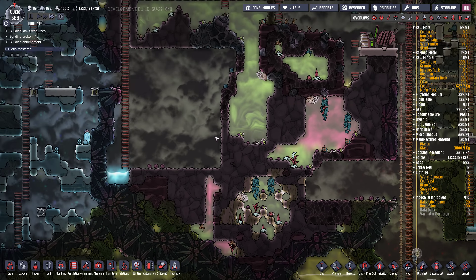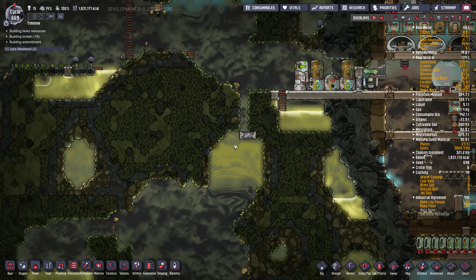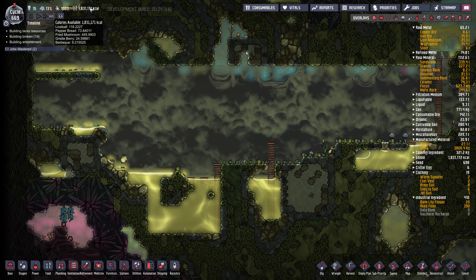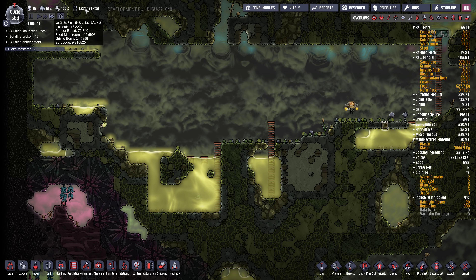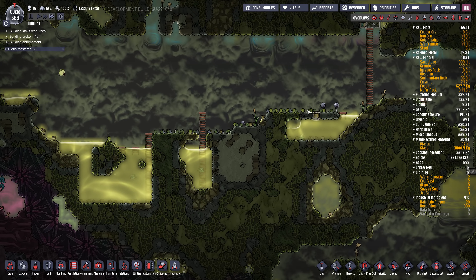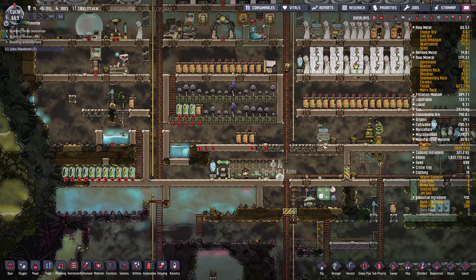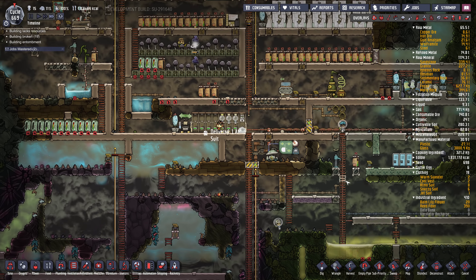Let's go see how our dig is going up here. They're still clearing up stuff. Food's been going up because I've been in here grabbing slime — all the slime we mined out has either been put into the mushroom farm, which is growing crazy amounts of food, or it's been going into the algae distiller making algae, which we don't really need but it doesn't hurt.